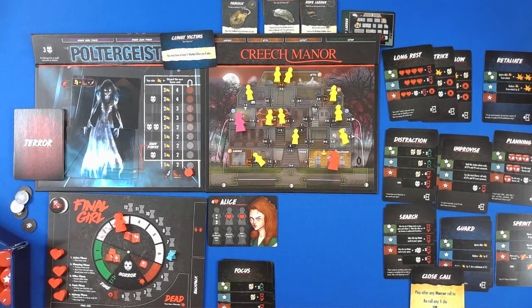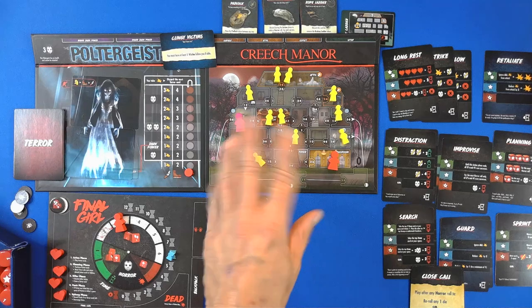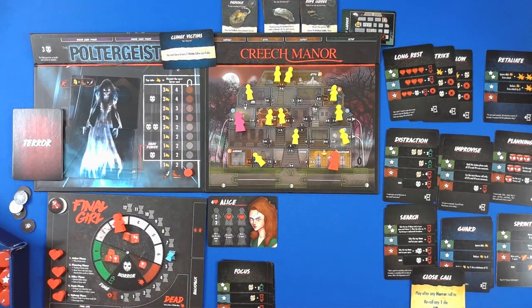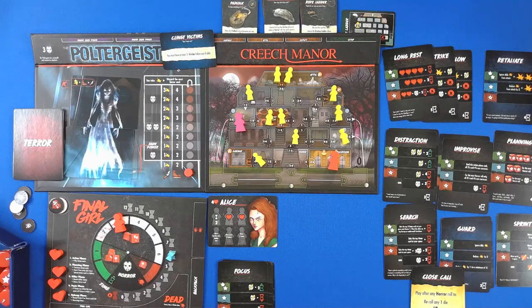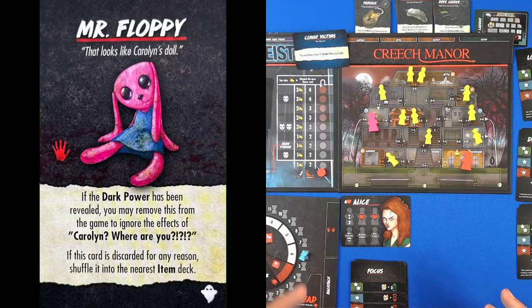The other interesting thing here is the poltergeist — you cannot damage them. The only way is this is a search-based game. So we're going to have to go through these searches and go searching like crazy for Carolyn, who will get us out. There's also a Mr. Flopsy who we may need.